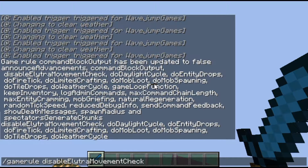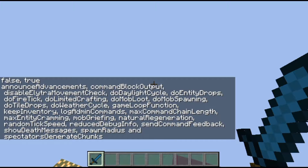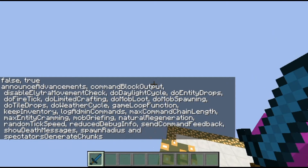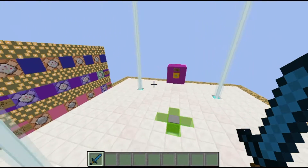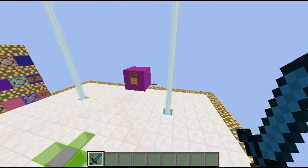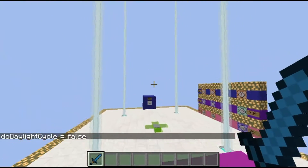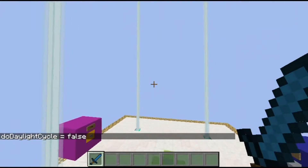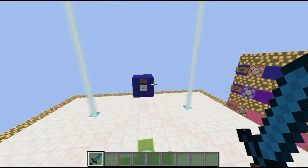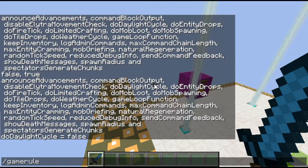disableElytraMovementCheck has to do with checking speed while players are flying — it'll help fix lag if you turn it on. There's also doDaylightCycle, which is whether or not the sun will move. My game is always at daytime, which is why I have doDaylightCycle set to false, but every world by default has it set to true.